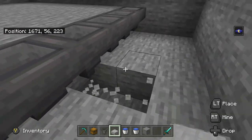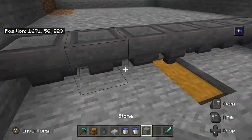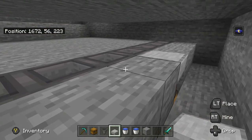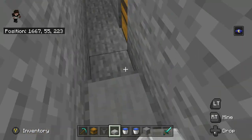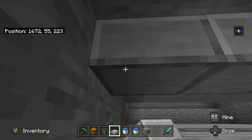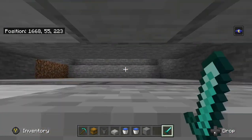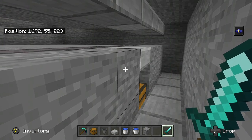Next, dig down under that middle hopper and place a double chest — that's your collection system where everything will go. Then in front of the hoppers place blocks, and for the chest side place a slab so you can still access it. Dig down another block in that area and replace it with slabs — that gives you the perfect height. Then put slabs above this area as well, giving you the right height to slay spiders without them attacking you, and XP gets pushed to that spot.